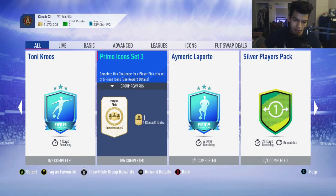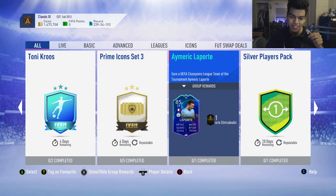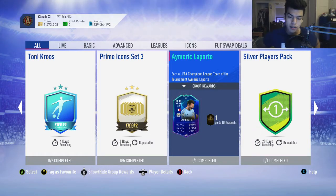What is up guys, welcome back to a brand new video. Today we have the Rick Laporte 85-rated Champions League Team of the Tournament SBC cheapest solution for you guys. This card looks absolutely garbage. If you're here because you want to know how to get this, let me just say that you probably don't want to get him.